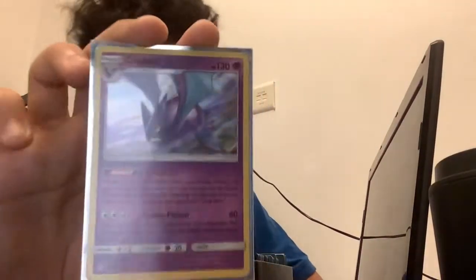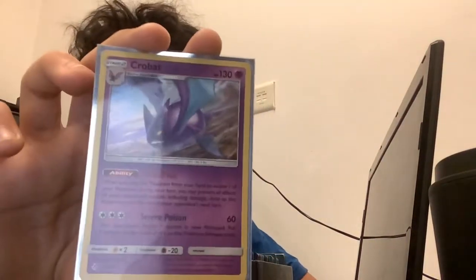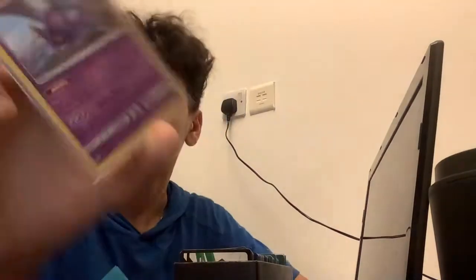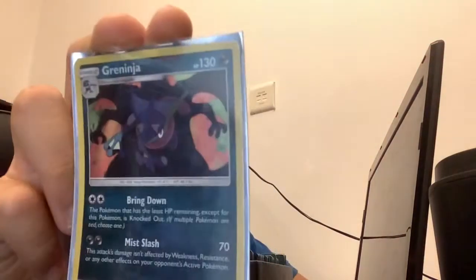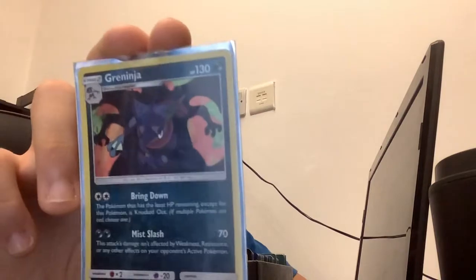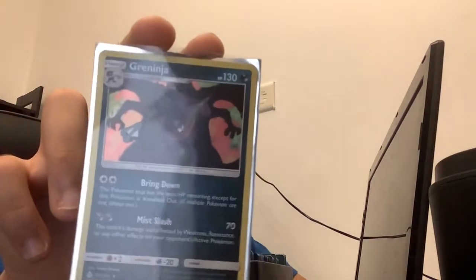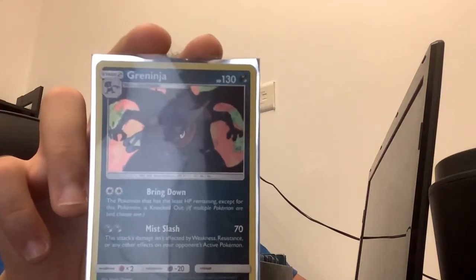The first holo is Crobat — I really like the design of this card, though I don't know if it's OP or not. My second holo is Greninja. I love this Pokemon, it's just one of my favorites, and again I don't really know if this card is good to use or not.